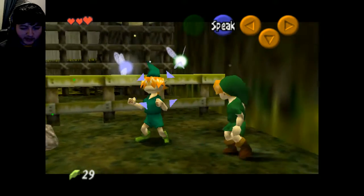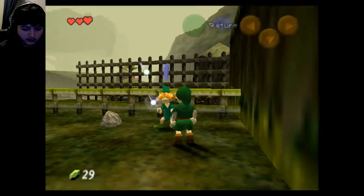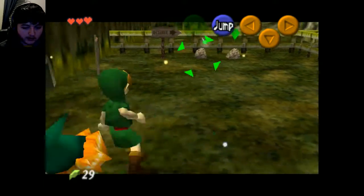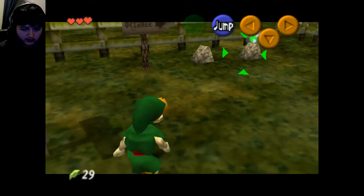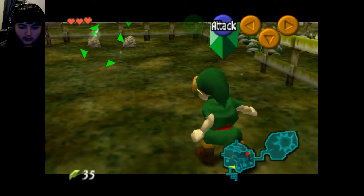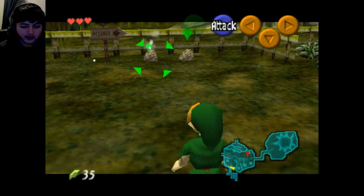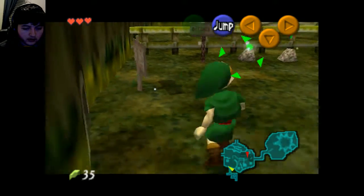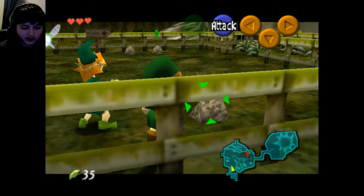I can jump sideways he said — how do I do that? Oh, there we go, okay — that's cool though. So how do I unselect something? Like how do I get out of Z targeting mode? You get money for doing backflips — that's the weirdest thing. Stop with the Z targeting nonsense.